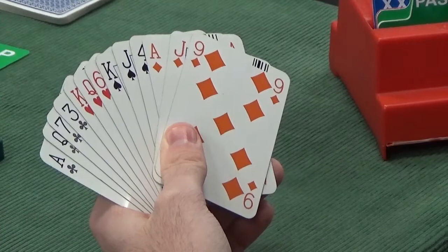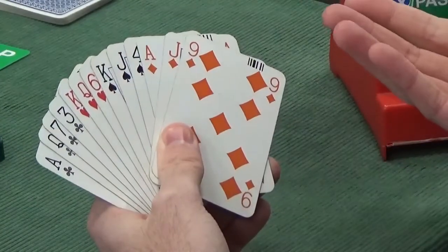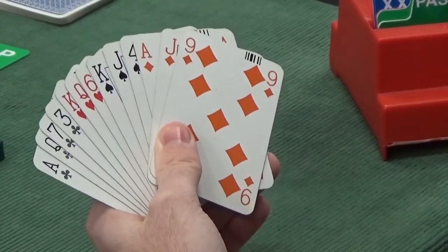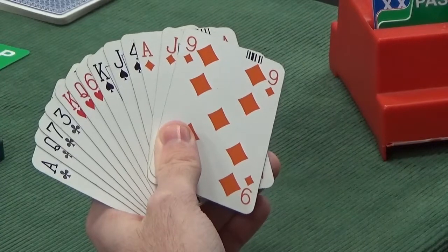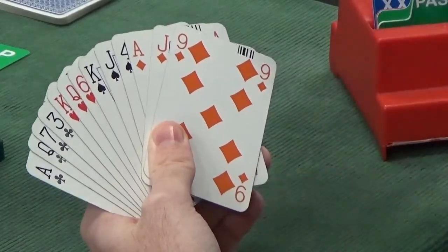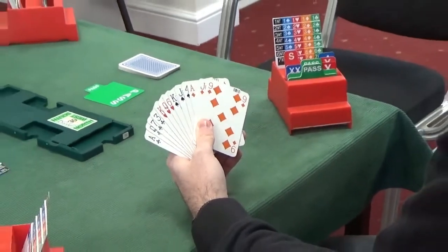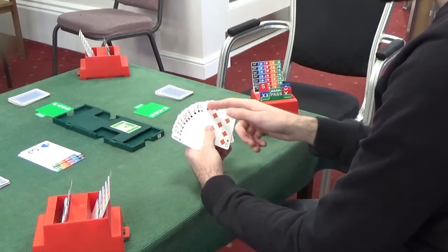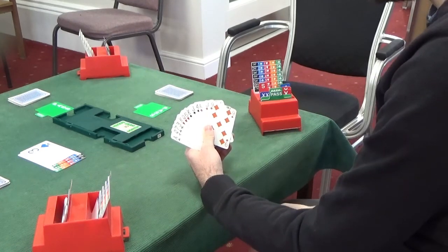So pass is wrong. It's a choice between double or punting 3 no trumps — 3 no trumps on the basis that our partner will have a couple of points, say 5 or so, and we will be able to make 3 no trumps just on the sheer weight of our high card points. If you double and partner bids 4 clubs or 4 diamonds, we'd have to raise to 5 of a minor, and then we'd probably wish we were in 3 no trumps anyway. So I personally would take a punt at 3 no trumps.